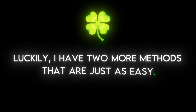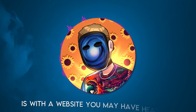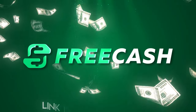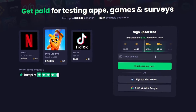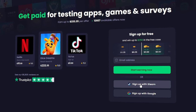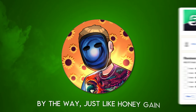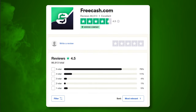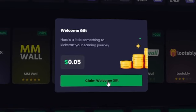The next method to get Prime status for free is with a website you may have heard of called Free Cash. Simply click the link in the description and it'll take you to the page. From here, feel free to sign up however you want, but the easiest way is to do so by logging in with Steam. Just like Honeygain, this site is extremely trustworthy, so there's no need to worry. Once you're in, as long as you signed up with my referral link, you should be greeted with 5 cents for free.